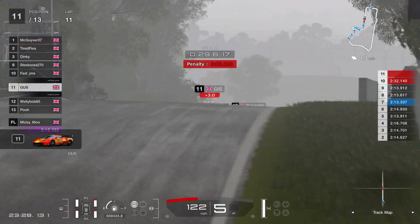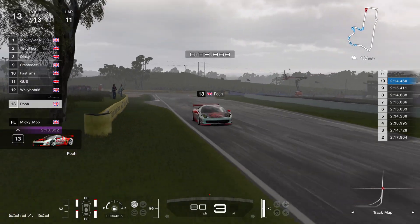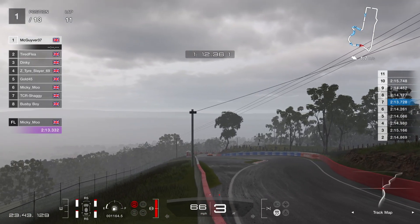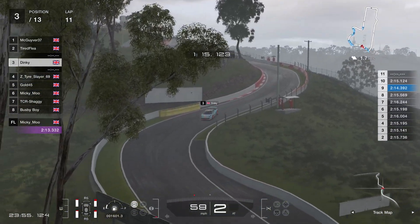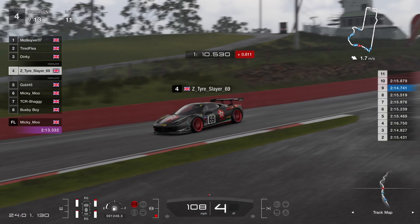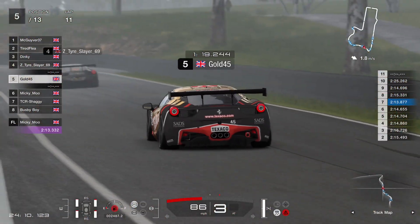Mickey Moo goes onto Conrod, MacGyver does as well, there's Tired Flea, Dinky, Gold — Gold's definitely behind on the fuel curve. We've got Gus with fuel problems as well. Tire Slayer is in seventh, Busby, Shaggy, Steve Stones, Fast Jim, Welly Bob, and Poo. This is the time — Mickey's coming to the pits. Did he come in early enough though? Gets it in — so Mickey's coming to the pits.